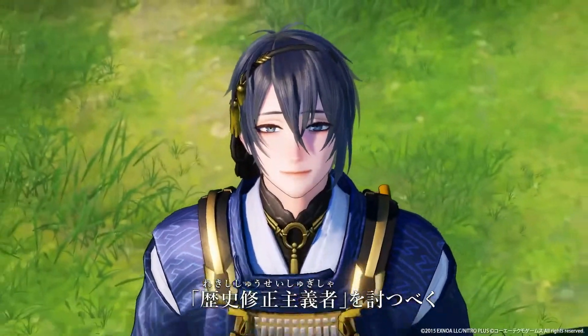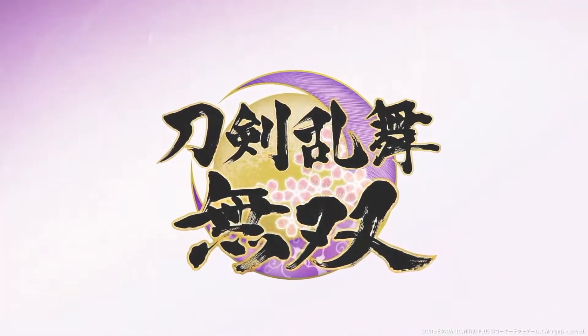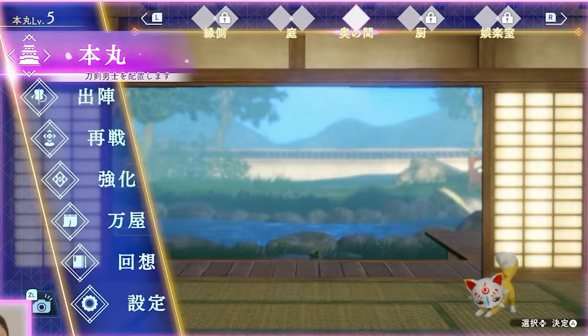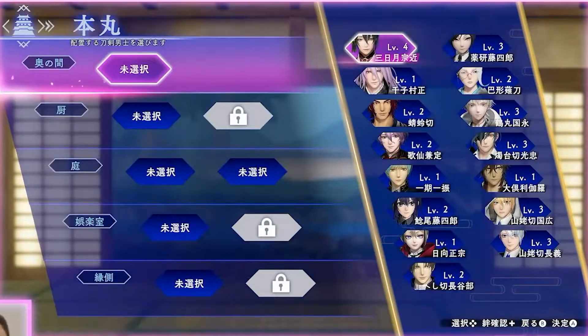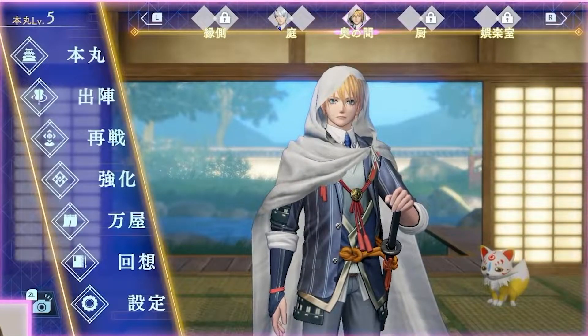Let's go ahead and look at the gameplay. We're in the main menu, and the main menu looks very similar to the one that's in Touken Ranbu Online, if you ever played that game. Starting from the top, you have the highlighted mode right now, which is called Honmaru, which is of course the castle exterior of a Japanese castle. Basically what you do in this mode is you can set a specific sword boy to a specific location in the castle, and they will appear as such.